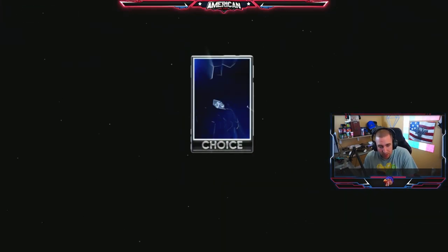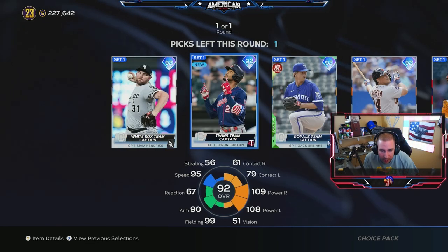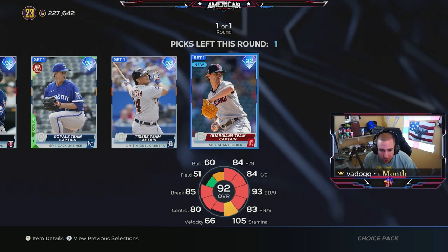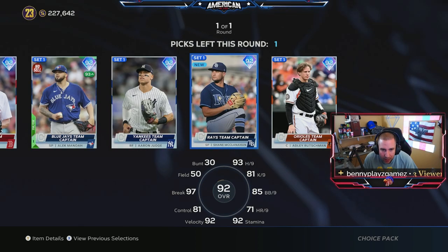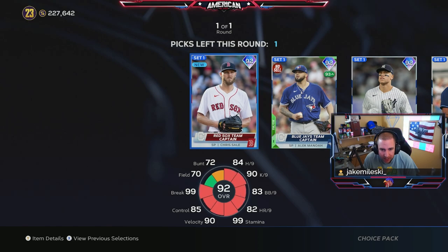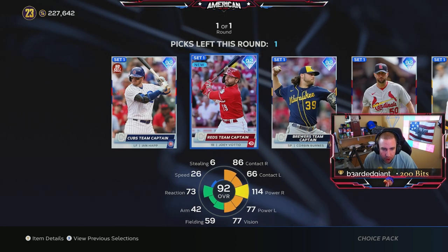Now we have these choice packs. They're somewhat important because I know what cards I need to do missions with. I have some hitters in my lineup but I need more pitchers, so I'm going to go Shane Bieber — we'll grind some missions with him. For the next one we have Aaron Judge, Shane McClanahan, Adley Rutschman — we already got Manoa. It's Chris Sale or Aaron Judge — I think I'll go another pitcher and rock with Chris Sale.